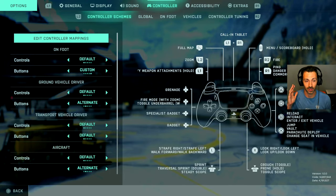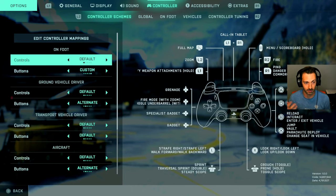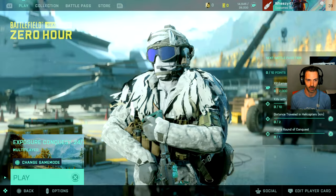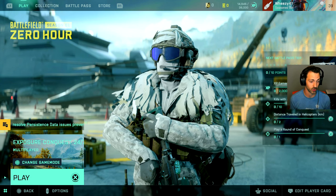Even though I've got those weapon mappings changed, when you look in here, it still doesn't update the diagram to show you that you've remapped it. But if you go back into your controller mappings, you will see that indeed they are remapped. So now my UI isn't messed up, and in-game the controls should be how I like them.